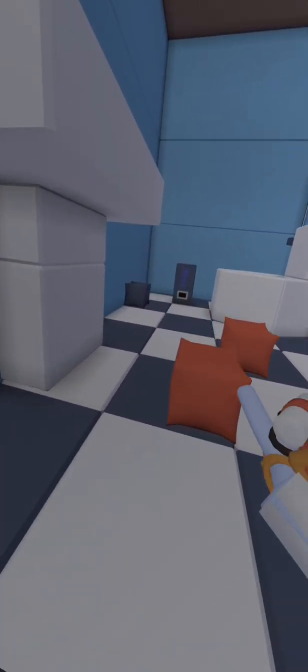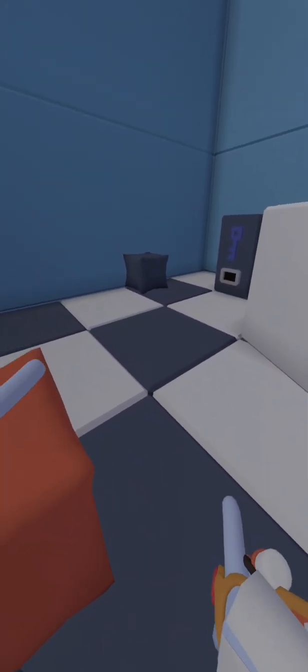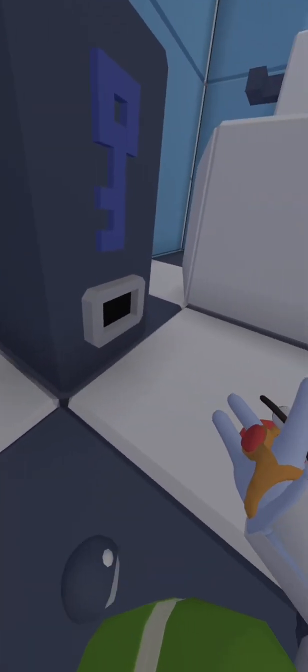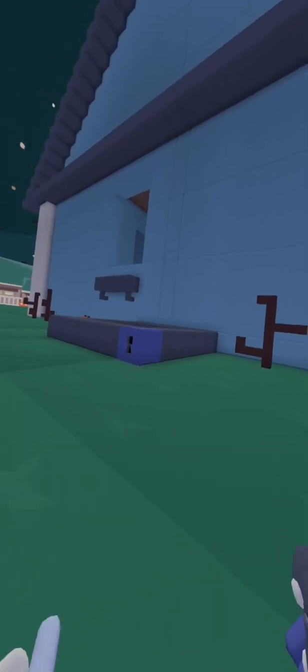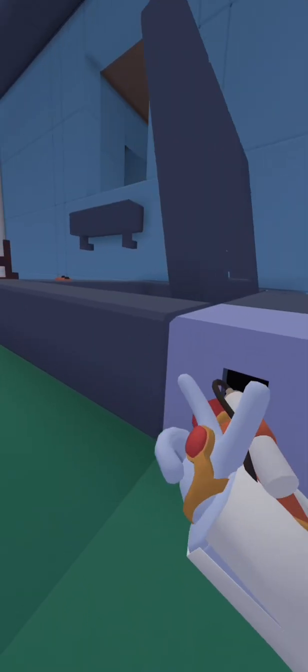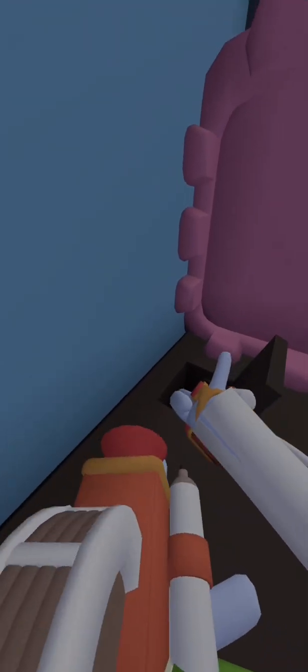The next one you need a blue key for, and I will show you how to get it. You're gonna go to the bathroom and activate this gray one, this gray one, and this scary one — you do have to do it fast. Now that we have the blue key, you're gonna go to the left side of the house and open this door. The next one you're gonna go to the attic and go to this shelf at the end — it's right here.